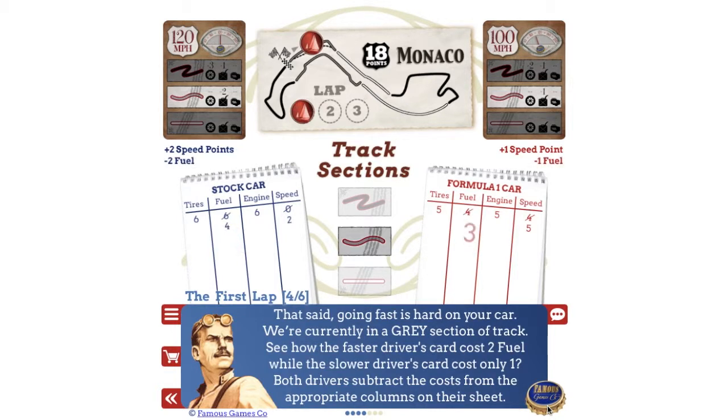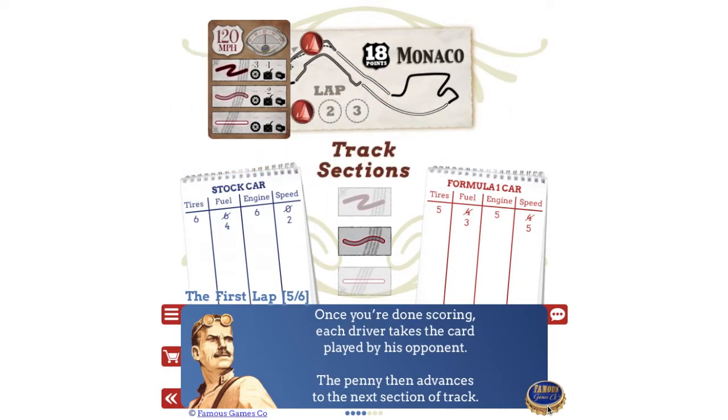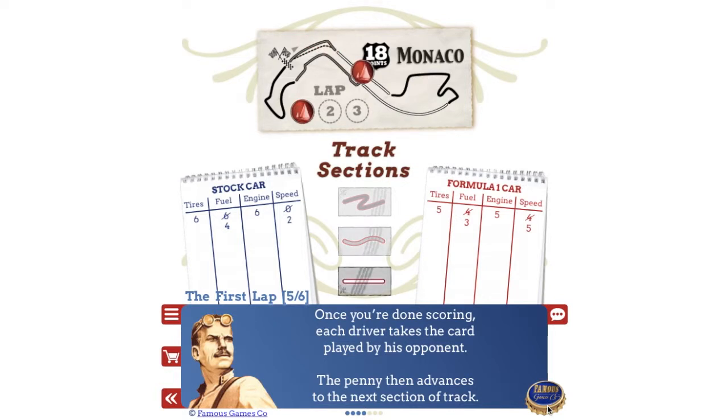That said, going fast is hard on your car. In a gray section of track, the faster driver's card costs two fuel while the slower driver's card costs only one. Both drivers subtract the costs from the appropriate columns on their sheet. Once you're done scoring, each driver takes the card played by his opponent.